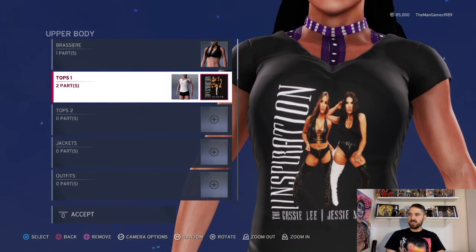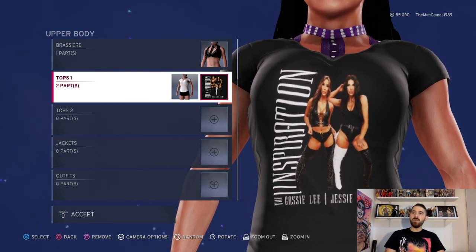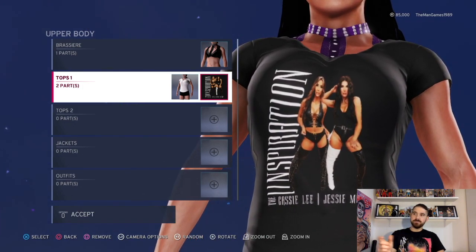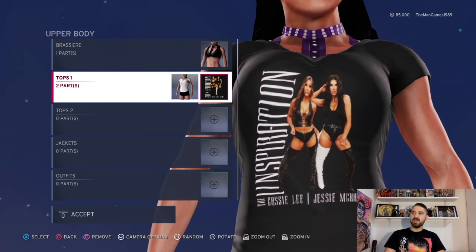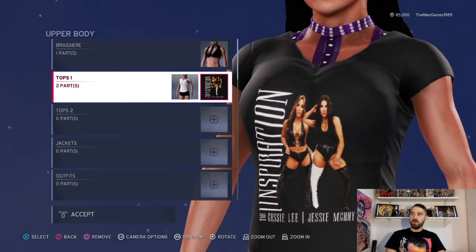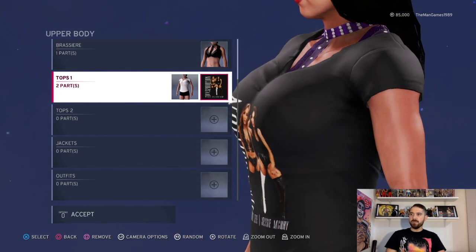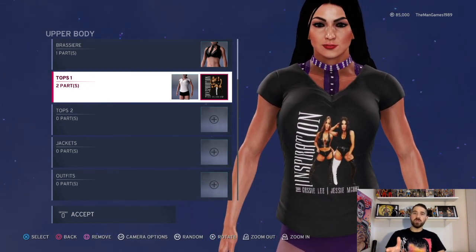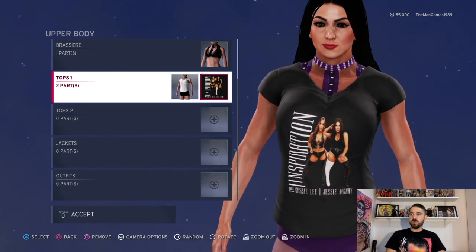Like the image on the t-shirt — a few of the videos we've done on the channel recently, I just went to Pro Wrestling Tees and screenshotted this image of The Inspiration, then uploaded it onto my PlayStation. That is how they appear here on Jessie McKay today. If you don't know how to do that, we do have a video on the channel showing you how to upload images — check that out, I'll try and put it in the description or the comments.